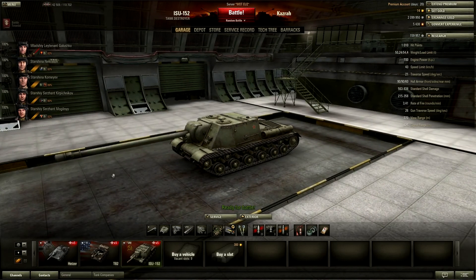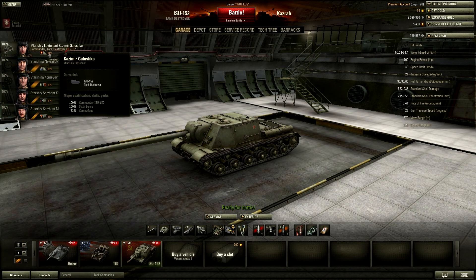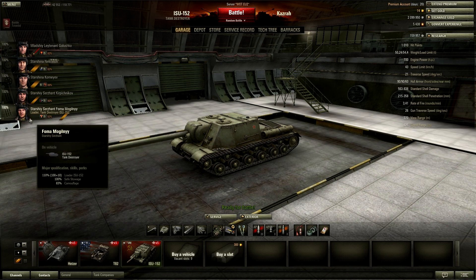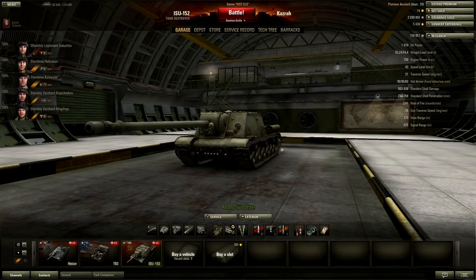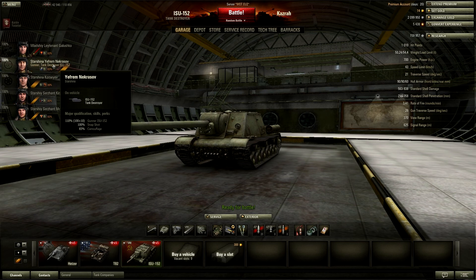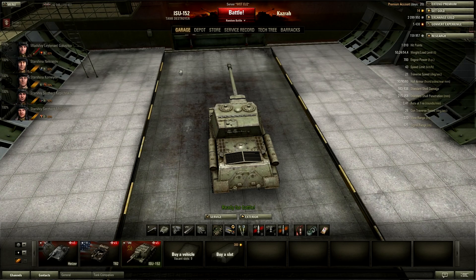The crew is five men. First and foremost you want Sixth Sense — that's a must-have. After that you can start with repairs, safe stowage isn't really needed since I don't get ammo-racked much. Repairs are good for getting your tracks back up. Camouflage is important, and clutch braking is a very good skill. I also have Snapshot — it works on tank destroyers to lower gun dispersion when traversing the gun.